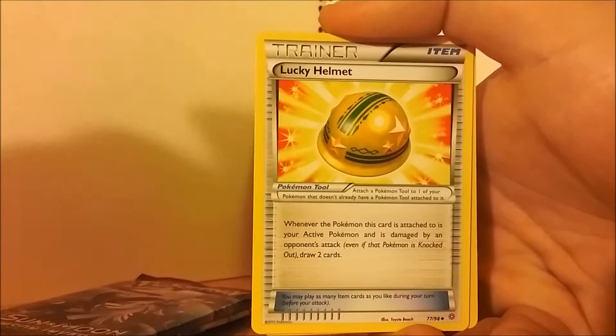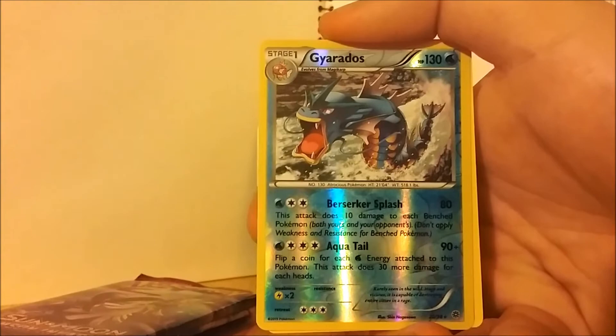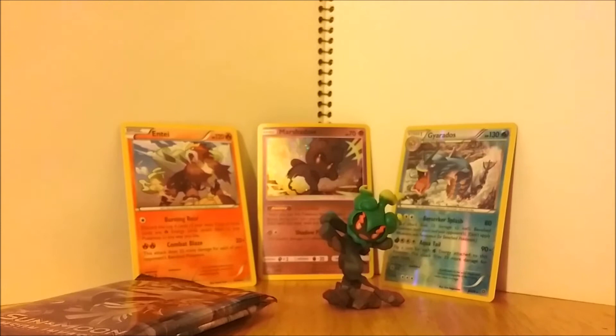Oh cool — a full art card Gyarados, and this is the rare in the pack, which means we got a special holographic right here... I think. Unless... whoa. That's Entei! So this was supposed to be holographic — that sucks. But that's a legendary, so it gets put back here. That's still cool though — that's Entei! That's awesome. Entei is my favorite amongst the Beast Trio.